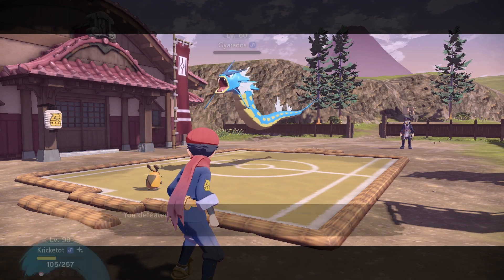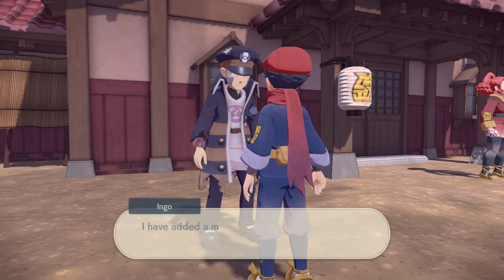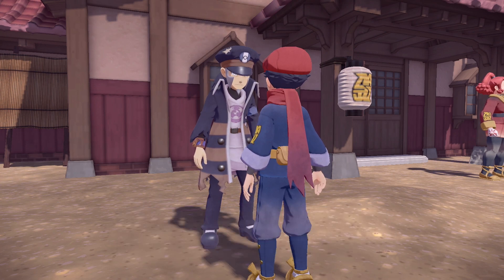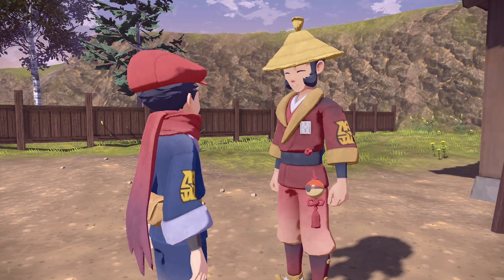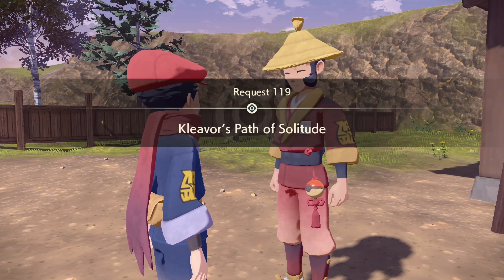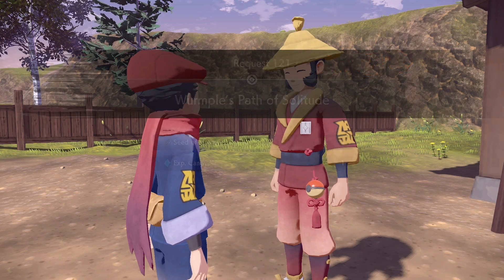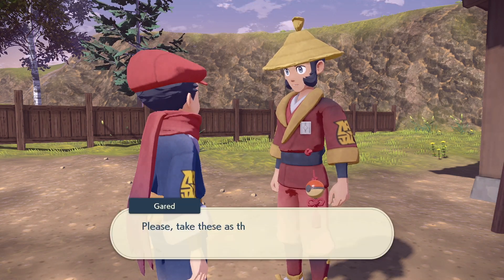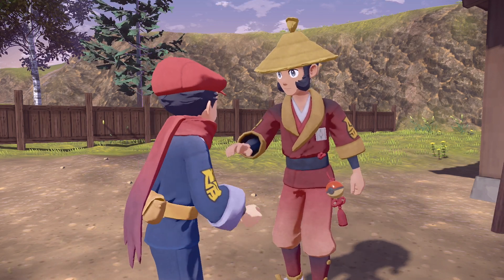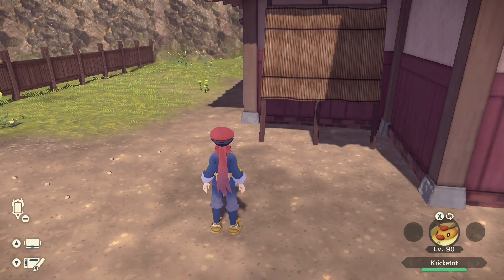We've done it — all of the requests are complete. There's a lot of stuff you could do on the side, like every single Path of Solitude or finding all those letters, but let's talk to him. Complete, complete, complete, complete, and complete! He says: 'I see you've completed the Path of Solitude with all the Pokémon I recommended — well done. Please take these.' Ten experience candies XL! 'Keep enjoying the Path of Solitude, for his path stretches forever onward.' And he's just gone.